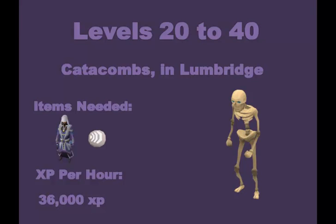From level 20 to 40 we're going to be in the Lumbridge Catacombs. The items you need for this are a spider wand and a spider orb, and some spider silk armor if you feel you have a lower defensive level and need it. You can also bring food here as well. The armor isn't very required if you have a higher defensive level around 30 or 40. You also need air runes and the XP per hour here is about 36,000 XP, which is significantly better than cows. You can buy all the spider gear and air runes off the GE.